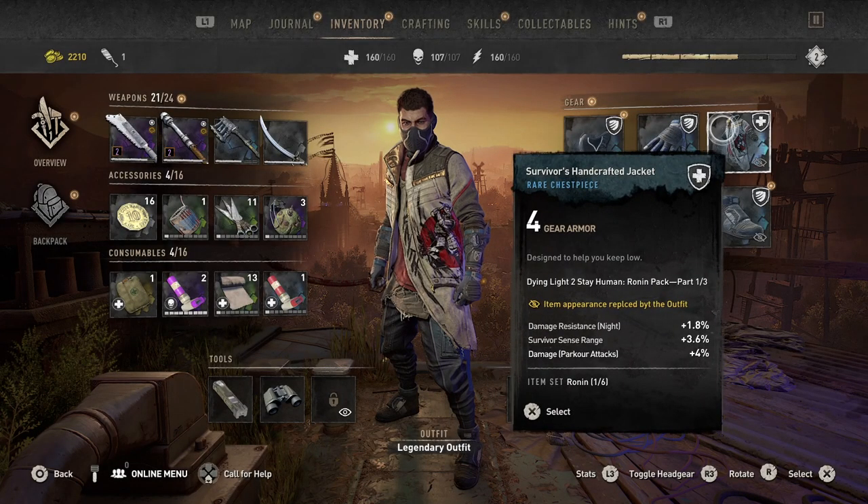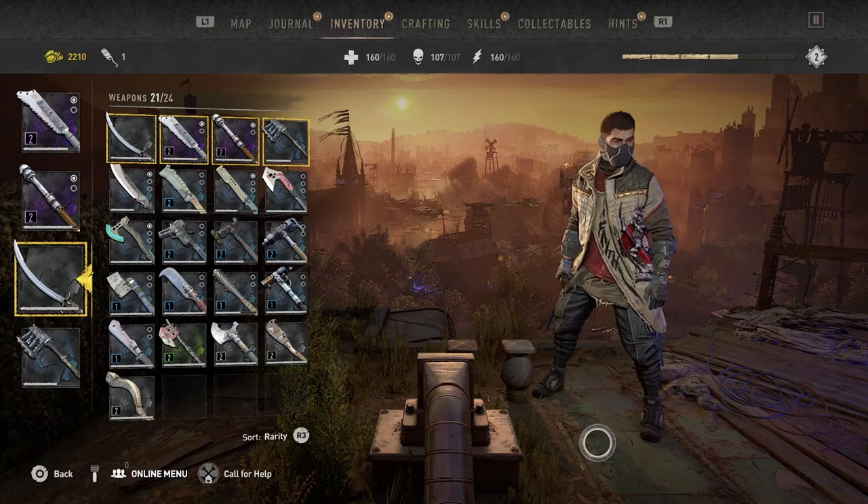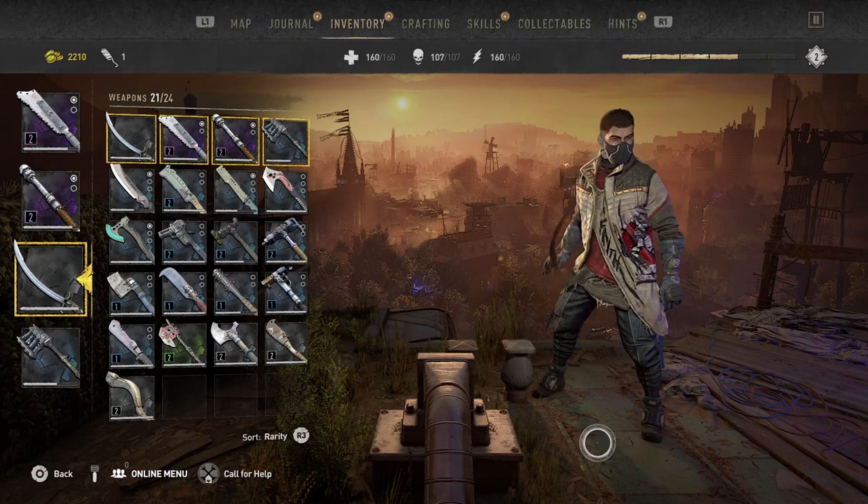Your new Peacekeeper gear is a tank build, so you'll be more durable. Your new Survivor gear is a medic build to heal your hurt pride and increase your parkour damage.